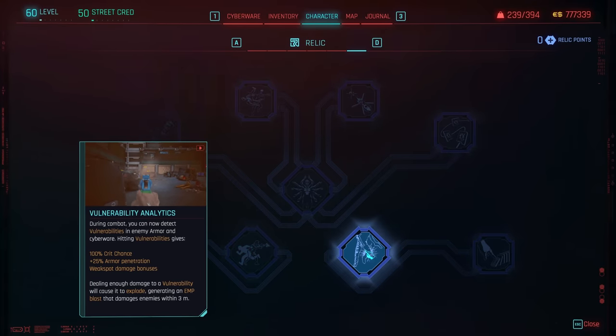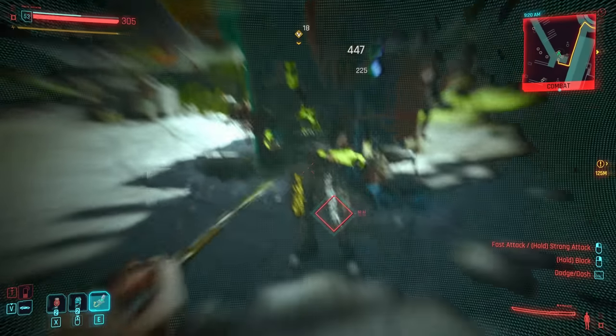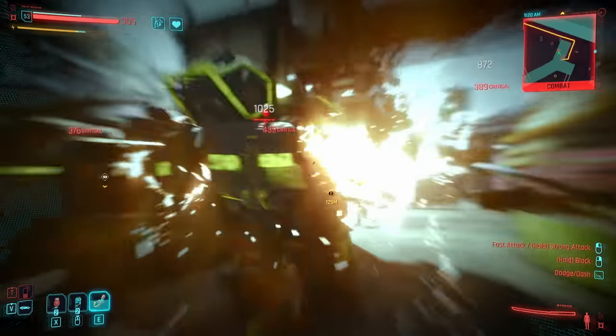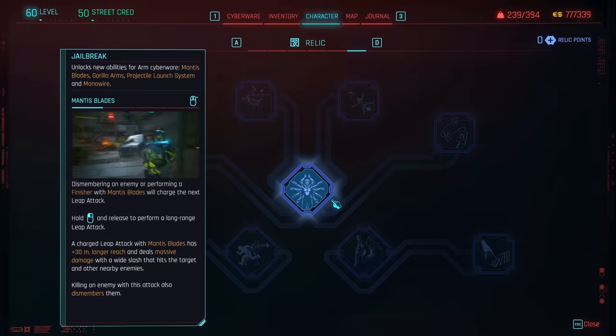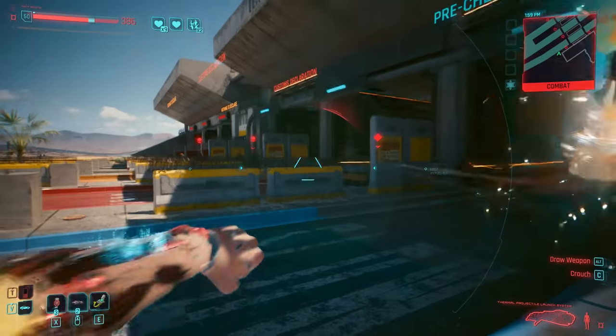We come to the Relic Tree, and a hugely important thing to get here is Vulnerability Analytics alongside Machine Learning. These diamonds of explosive electrical damage which will then crop up will be game-changingly brilliant for us. After you've done this, just spec in Jailbreak and of course Launch Capacity Override — again, for the Projectile Launcher.